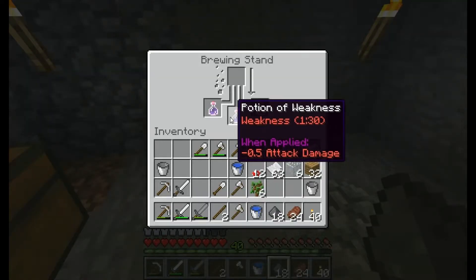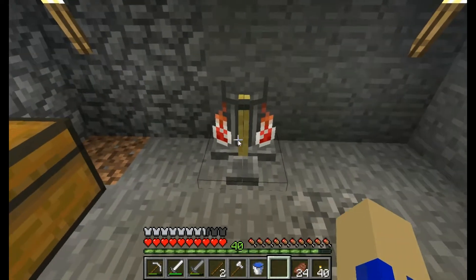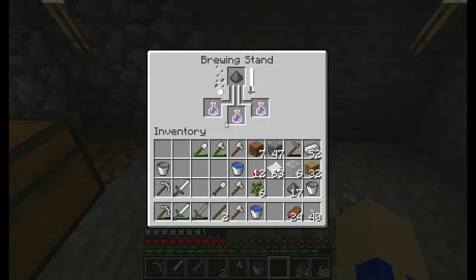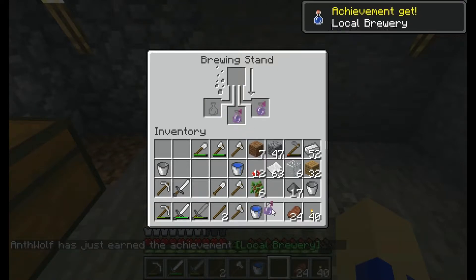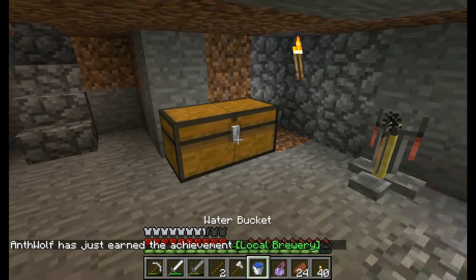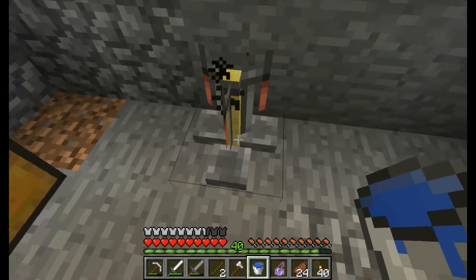Potions of weakness. When applied, it gives us minus 0.5 attack damage. But if I add some gunpowder to that — any moment now. There we go. Splash potions of weakness. Excellent. Local brewery achievement! These are half of what I need to convert a zombified villager into a normal villager once more.